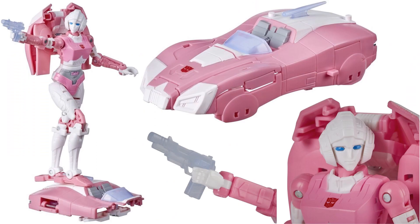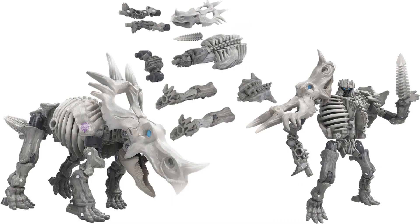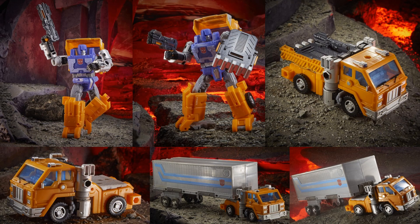Then we have Deluxe class RC — don't have any images of her in package yet. Got to love RC; didn't have her in the G1 forms, glad they're throwing her in now. We've got a Deluxe class Ractonite — this is the triceratops version. Of course he can be taken apart and used as armor — here he is built on top of Huffer, that's pretty awesome. Don't have true package images of Huffer yet, just some blurry leaked images. Here is Huffer himself — he can pull Optimus's trailer as well. Pretty awesome — he's got a bed you can take off and use as a shield.